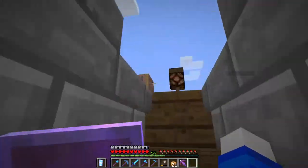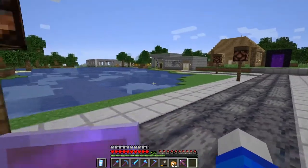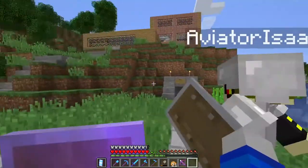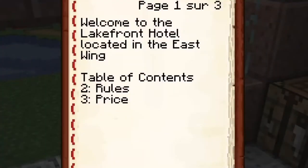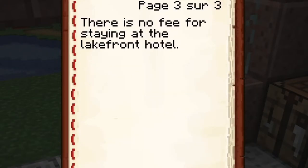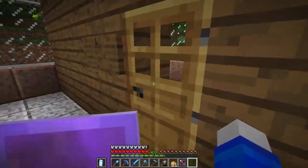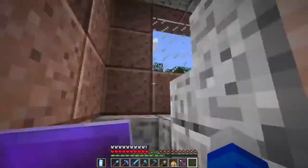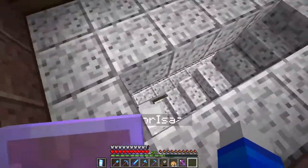Let's head on down the path and go up here to the new Lakefront Hotel, which doesn't have any beds. Here at the Lakefront Hotel: Table of Contents, Rules — you cannot decorate your room, it is not your property, don't steal anything, you can only have one room, and there's no fee for staying. Basically it's like a community inn. You had the effort to make a furnace but not a bed. Surprisingly, yeah, I have to make beds.